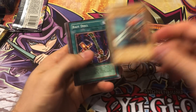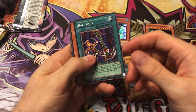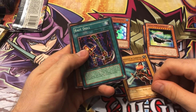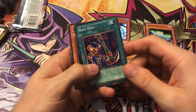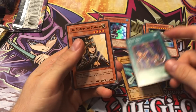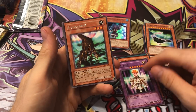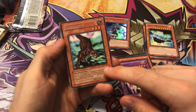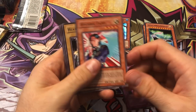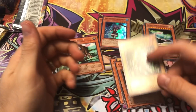We got a Swordsman of Landstar, a Bait Doll — this I actually used in a fun deck. I used to have like three or four fun decks, and I always used this because I didn't have that many Mystical Space Typhoons, so it was a pretty good alternative. The Forgiving Maiden, St. Joan, and Gylosaurus — this is actually a pretty decent card because of its effect; it's pretty useful in today's game. Hysteric Fairy, Headless Knight, Lady Panther, and a Grand Tiki Elder.